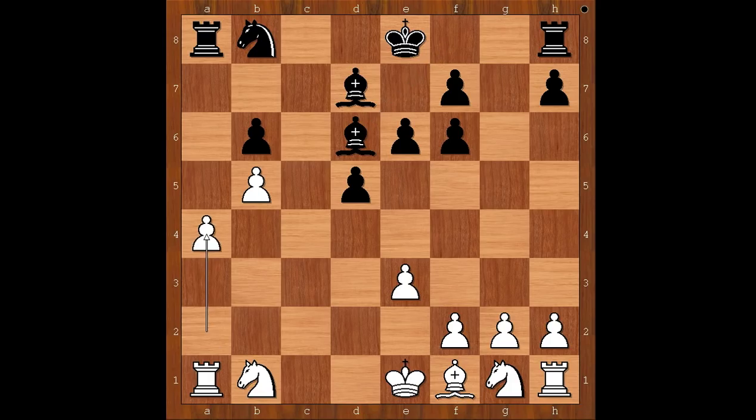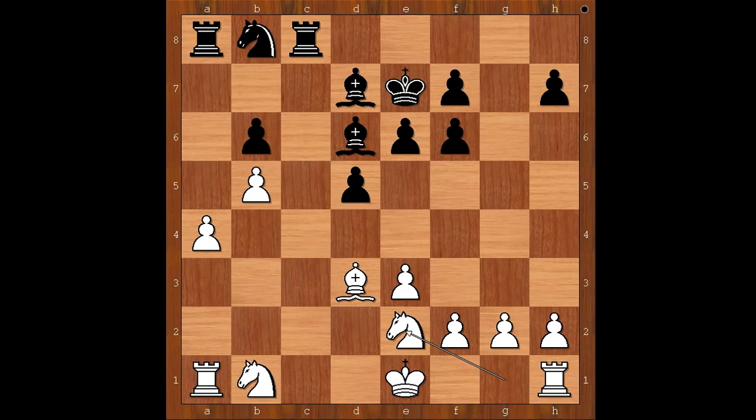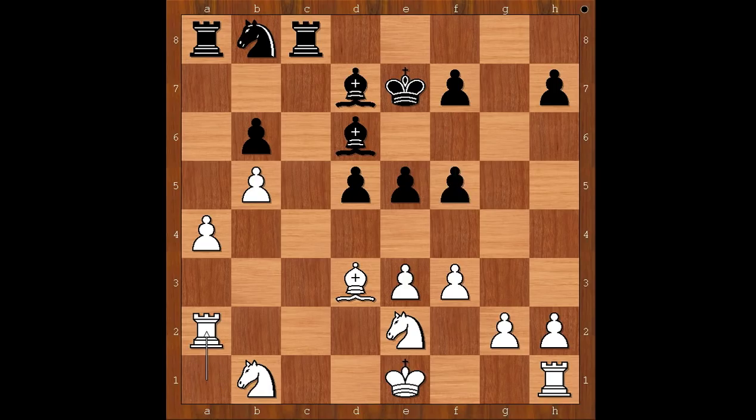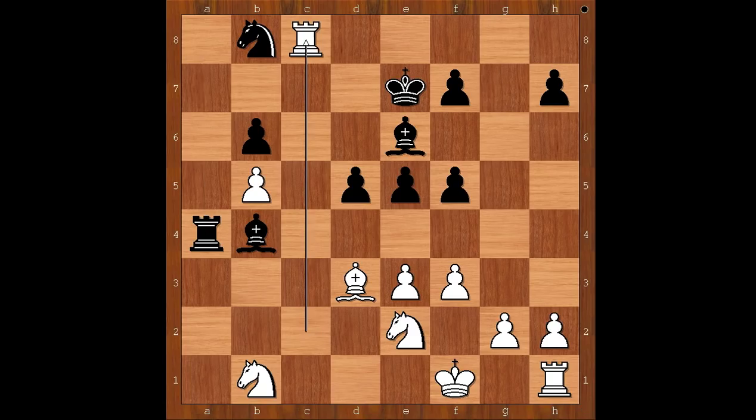The game continued: a4, king to e7, bishop to d3. Is this attacking the pawn on h7? Rook to c8, knight to e2. If bishop takes on h7, f5 trapping the bishop. So we have knight to e2, e5, f3, f5, rook to a2, bishop to e6, threatening d4, f4, rook to c2, bishop to b4 check, king to f1, rook takes on a4. Black is a pawn up in a better position. Rook takes on c8, bishop takes on c8. White to move in a difficult position.